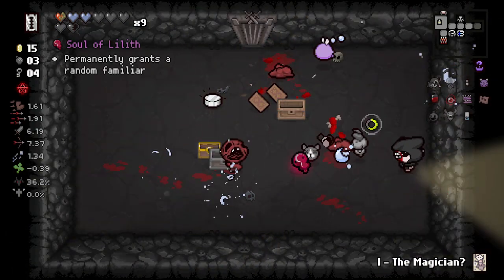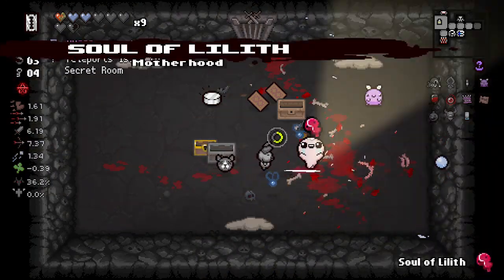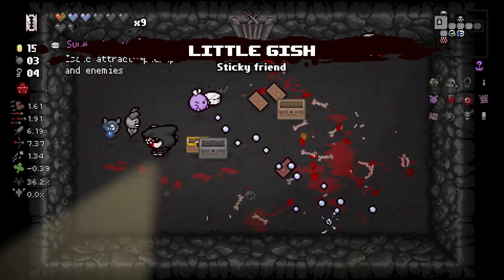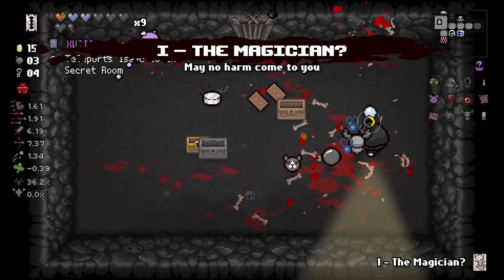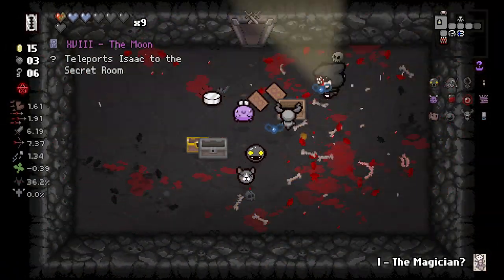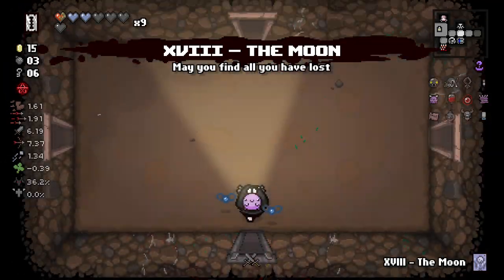Soul of Lilith is awesome, I love that card — we're going to get eight familiars permanently. Logish is a good one; he offers slowing, which is one of the better tear effects you can really ask for. Are they both a Moon card? Oh, how about that?